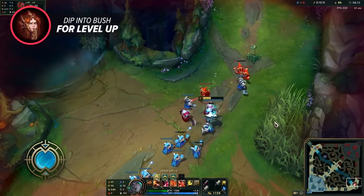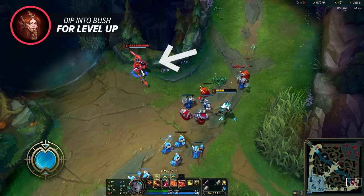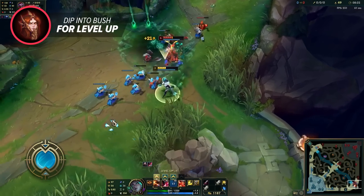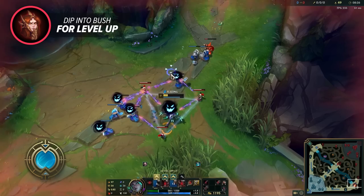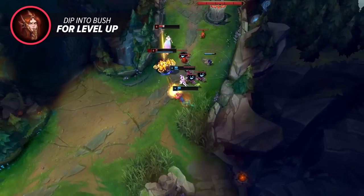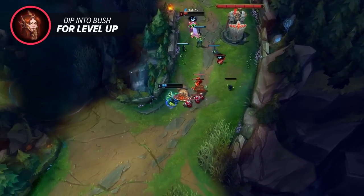A very specific use of this can be done with Shaco. If Shaco was last seen at level 5 then hits 6 out of vision and sends his clone out of the bush, the enemy bot laners will see him as level 5 still. An engage support can easily be baited into jumping on the clone immediately, giving you a free chunk or even a kill. This is really niche but when you pull it off it's super satisfying and can definitely tilt your foes.